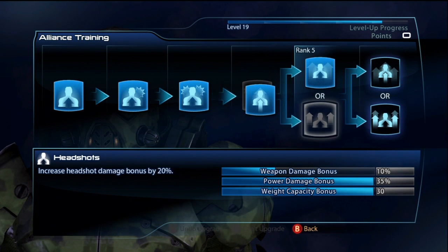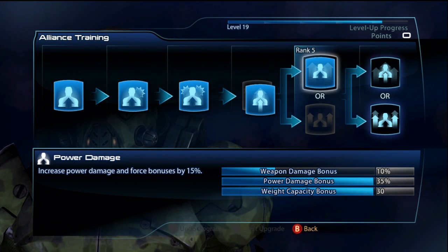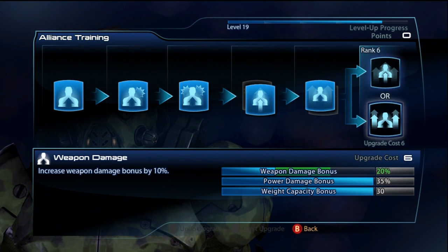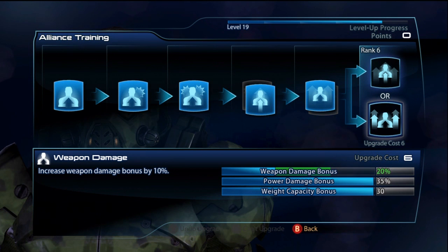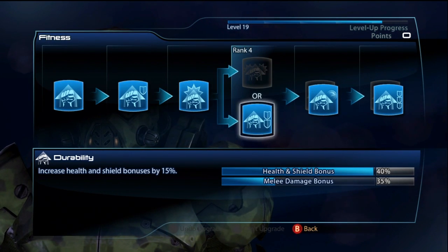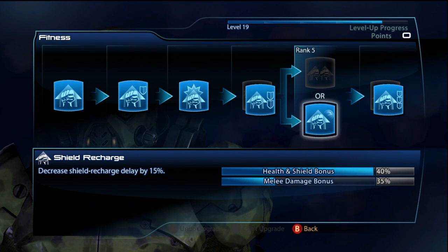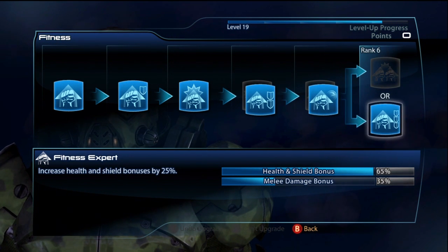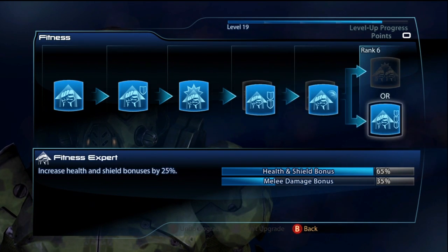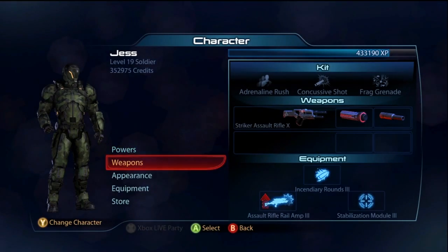For Alliance Training, definitely take Damage Capacity — it's going to increase your recharge speed and also give your nades some more power. Same with Power Damage, which will also increase your nade power. The final upgrade at level 20, I highly recommend Weapons Damage, because he is a soldier so you're going to be using guns on him. For Fitness, I highly recommend just all shields — pretty standard for most characters. This will also allow you to get more shields back with shield boost.